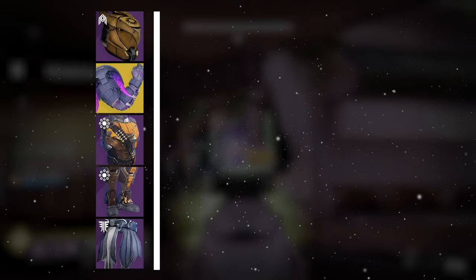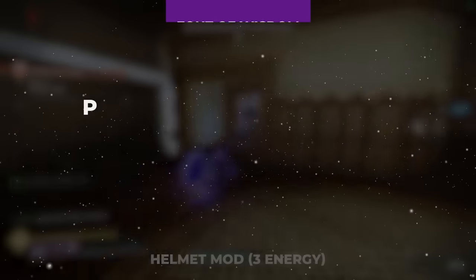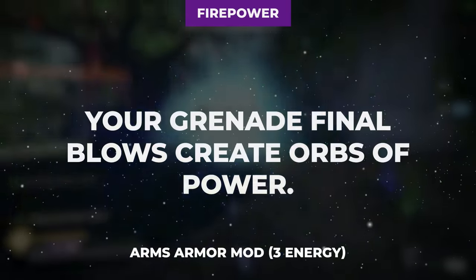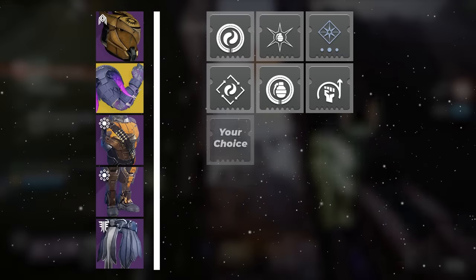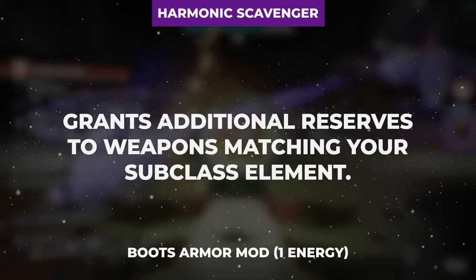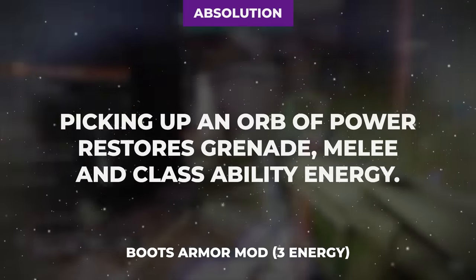To wrap things up with our mod setup, we begin on the helmet with a Harmonic Siphon for orb of power generation on void weapon multi-kills, Ashes to Assets for increased super energy gains on grenade final blows, and Font of Wisdom for a 30 stat bonus to intellect when armor charged. Moving to the gloves, I recommend Harmonic Loader for increased void weapon reload speed, Firepower for orb of power generation on grenade final blows, and Momentum Transfer for a chunk of melee ability energy refund when dealing grenade damage. On the chest, I urge you towards resistance mods depending on the damage type of enemies in whatever activity you are running. On the boots, I like using Harmonic Scavenger for increased heavy ammo on brick pickup, Invigoration for a chunk of melee ability energy on orb pickup, and Absolution for a chunk of energy to all three basic abilities when picking up an orb of power.